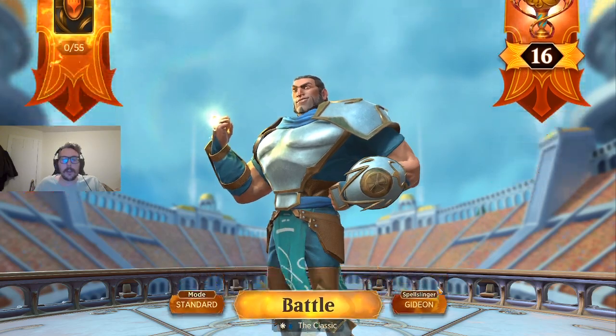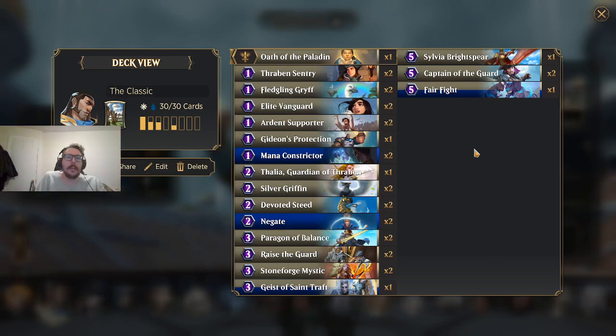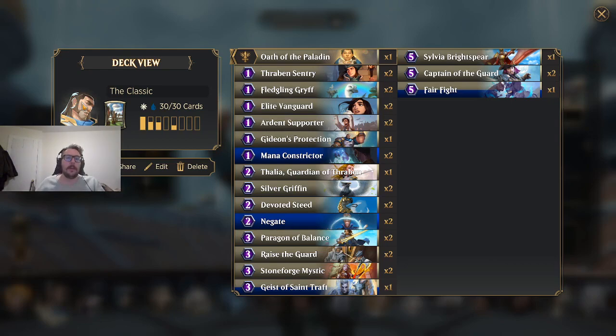Let's kick it off with what I call the classic — one of the best Gideon decks that kind of ruled the meta as one of the best aggressive decks. Then they nerfed Gideon from a 4-4 to a 3-3, and he really could use some love. But I still think if you fired up this deck in the meta right now, it would still get you some wins. So we can't talk about how to build this deck without talking about Gideon. Lead the Charge: after you attack with three or more creatures, summon Gideon.